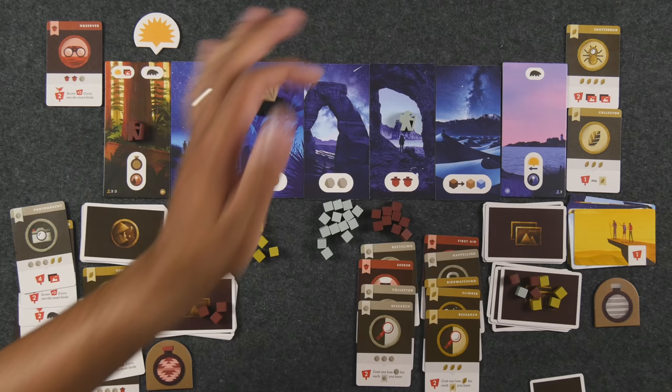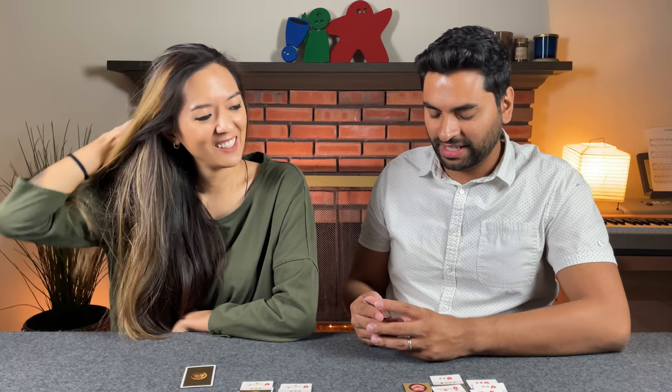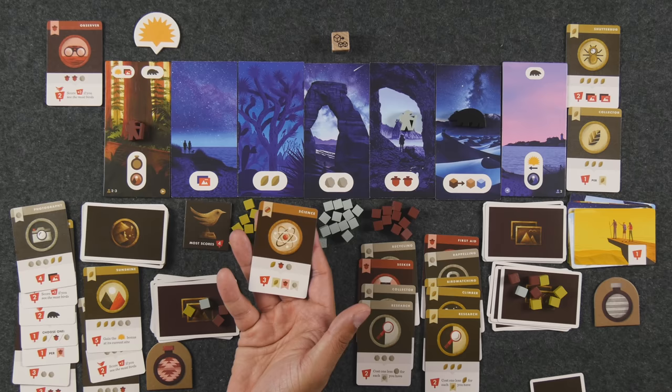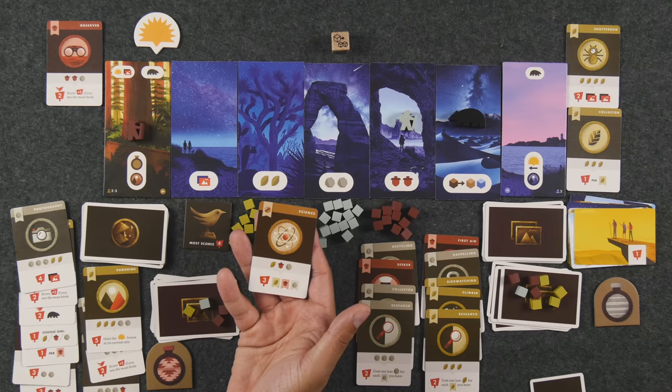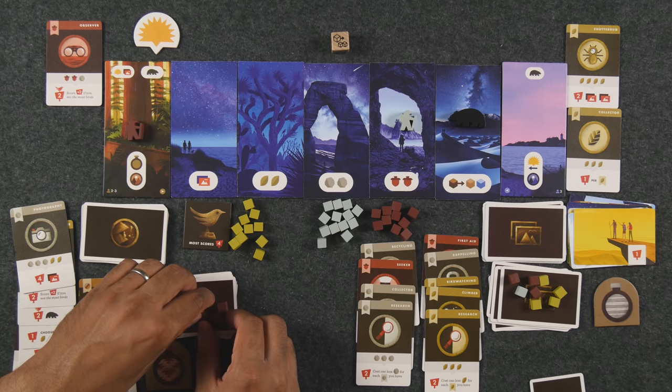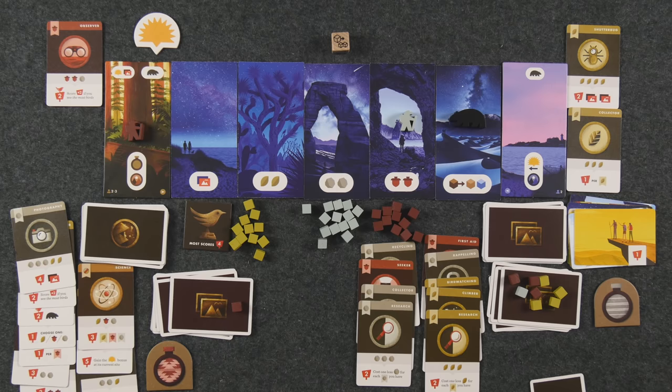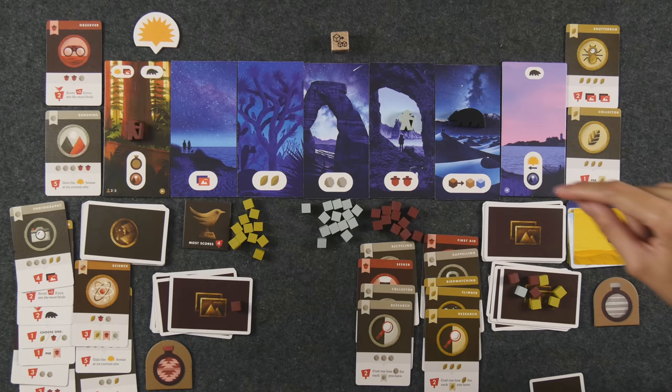I'll take this — it's worth five points, which is kind of nice. It says I gain the sun bonus. Let me turn this in and get a stone and a leaf back, then I will claim science — one of each type of resource, worth three points. Plus it gives me one extra flag for anything that would require scoring. That's going to cost me one of everything. It's worth three points at the end of the game. And that's me — I have only one resource, can't do that. Let's go ahead and refill and take one into my hand.